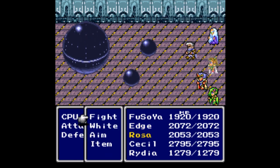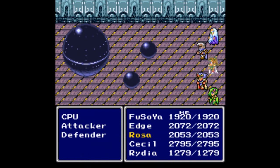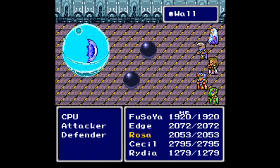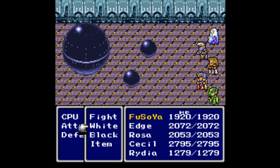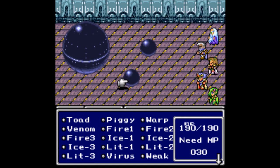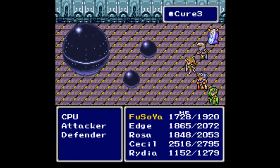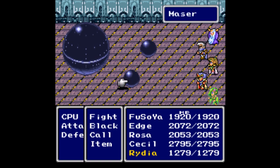First, you saw that the one on the bottom healed — that would make it the defender, and that is our first target. The other one is the attacker, and you do not want to kill it. If you kill the attacker, the CPU if left alone will pretty much spam you with an attack that kills one party member, so you're pretty much screwed if you take out the attacker.